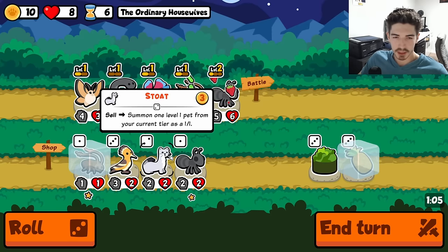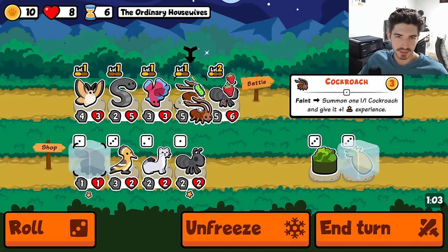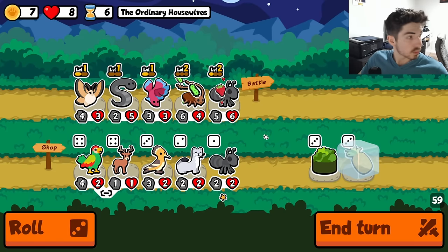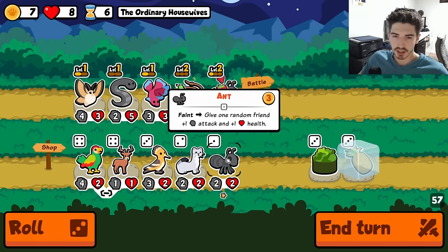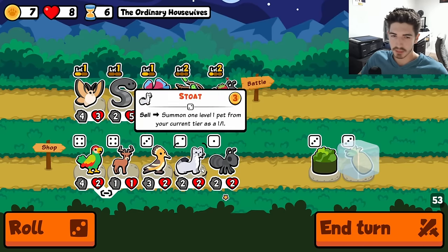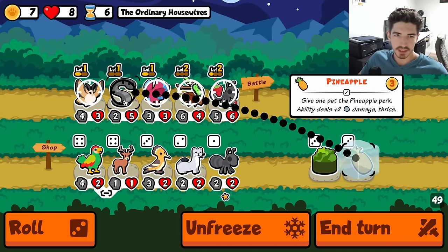The stoat looks much more stoat-like too. That's one thing Teamwood has always been very good about. There's a ton of thunder. Teamwood has been very good with the image updates, in my opinion. Little homies look so good.